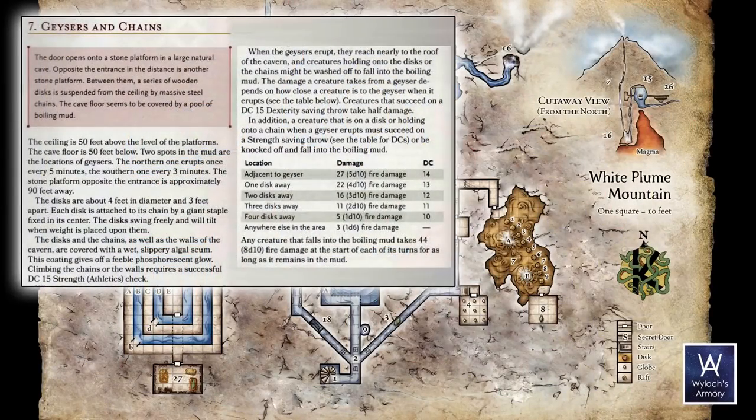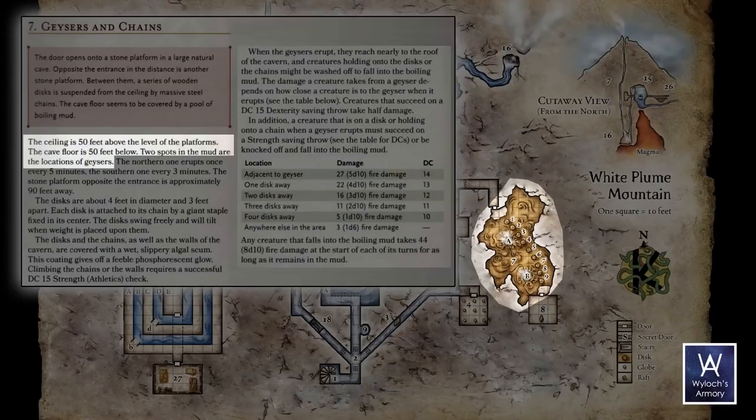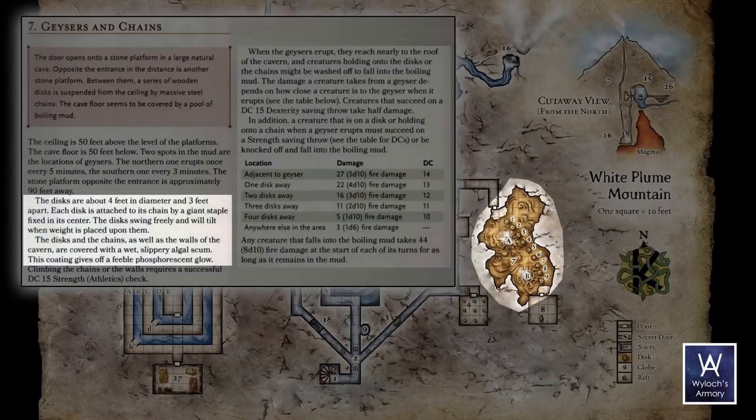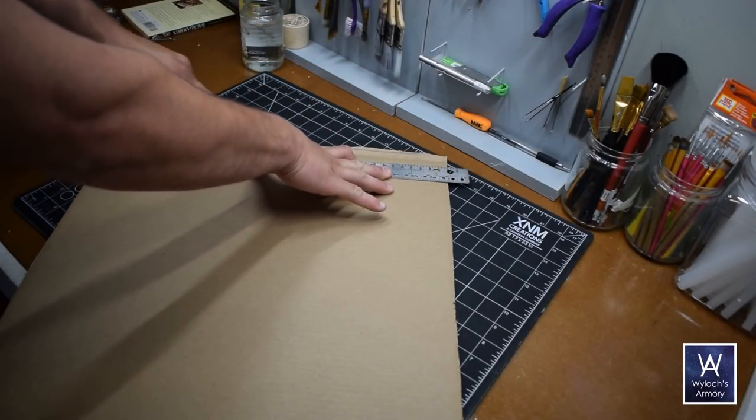Room seven, geysers and chains: the door opens onto a stone platform in a large natural cave. Another platform is on the far side, and between them is a series of nine wooden discs suspended from the ceiling 50 feet above by massive steel chains. The floor is a pool of roiling, boiling mud with two large geysers. The discs are about four feet in diameter, three feet apart, swing freely, and tilt when weight is placed on them. The discs, chains, and walls are all covered with a wet, slippery algal scum giving off a feeble phosphorescent glow.